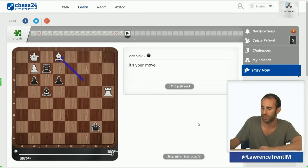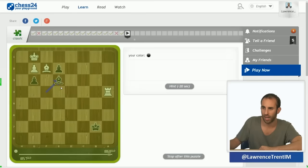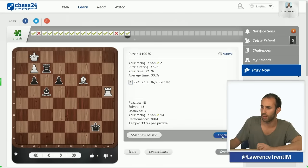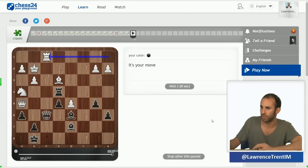Clearly black is trying to promote his pawns. You want to go e2 followed by rook f1, but the move you have to see is that after e2, bishop takes f2, you've got a sneaky little move bishop e3 — threatening to queen the pawn and take the bishop back. That just wins the game immediately.